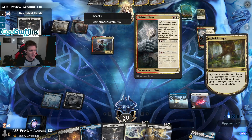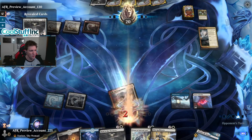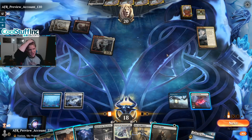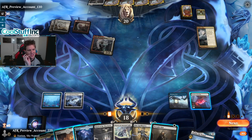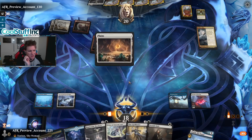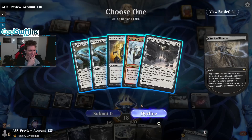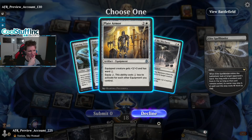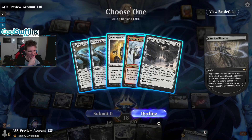Equip abilities you cast cost two less to activate. Whenever a creature you control attacks, up to one creature blocks this combat if able. It's so much text. If we exile something with the Portable Hole it doesn't die so basically we're covered. Dancing Sword — when it dies you may... the equip is only one. Plate Armor's equip ability costs one less for each other equipment you control.